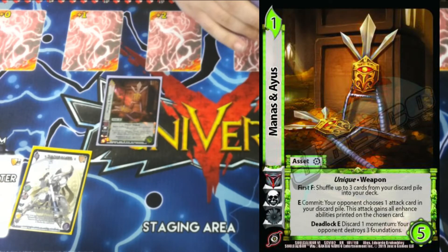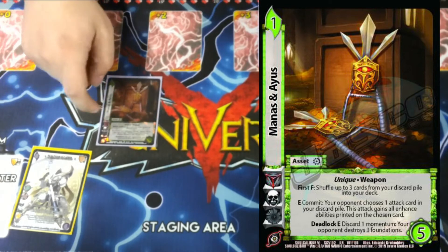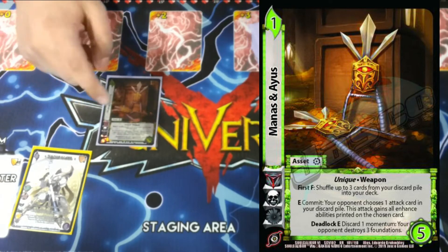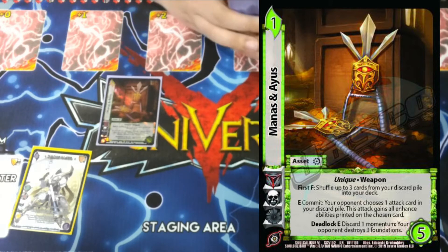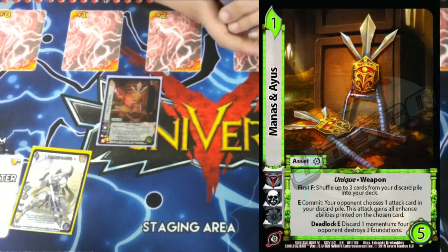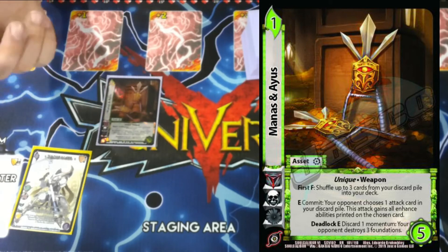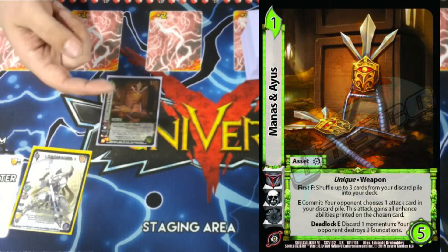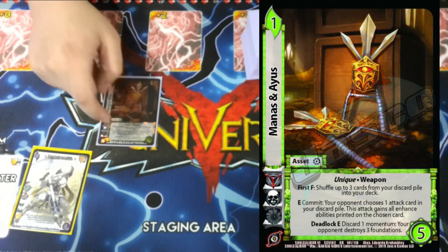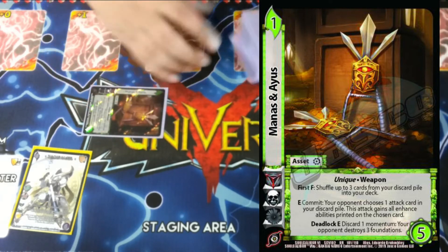One Manus Aeneas. It's a unique weapon — 1/5, no block, first F. Shuffle up to three cards from your discard pile into your deck, and then E Commit: your opponent chooses one attack in your discard pile, and this attack gains all enhanced abilities printed on the chosen card. This ability is very good. The second ability is what we mainly do — you reverse it with Zasolomo, make them choose a card in your discard pile, and it gains their abilities, basically doubling down on the abilities you use during your turn.